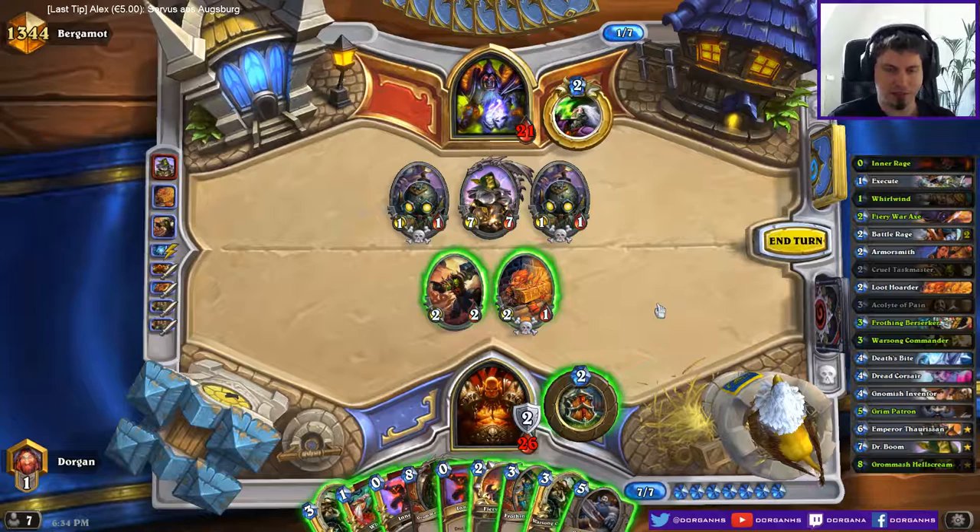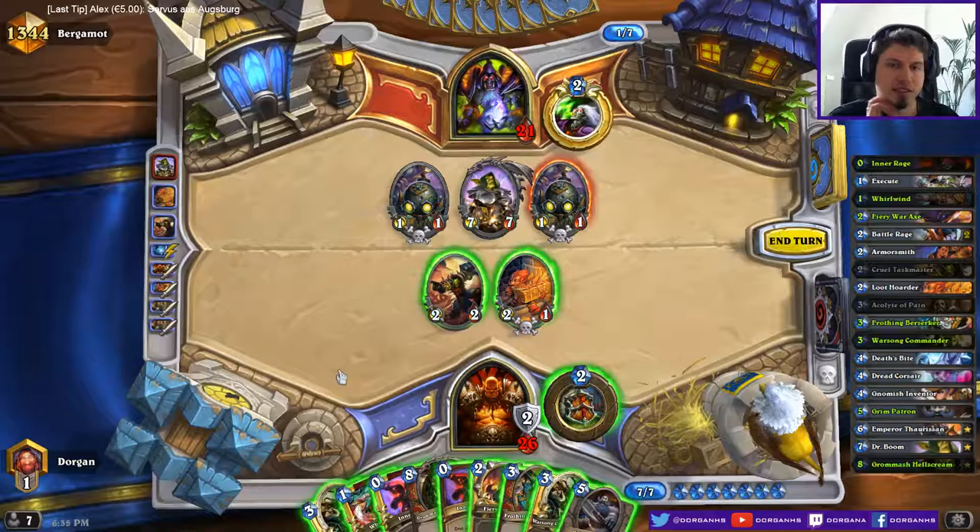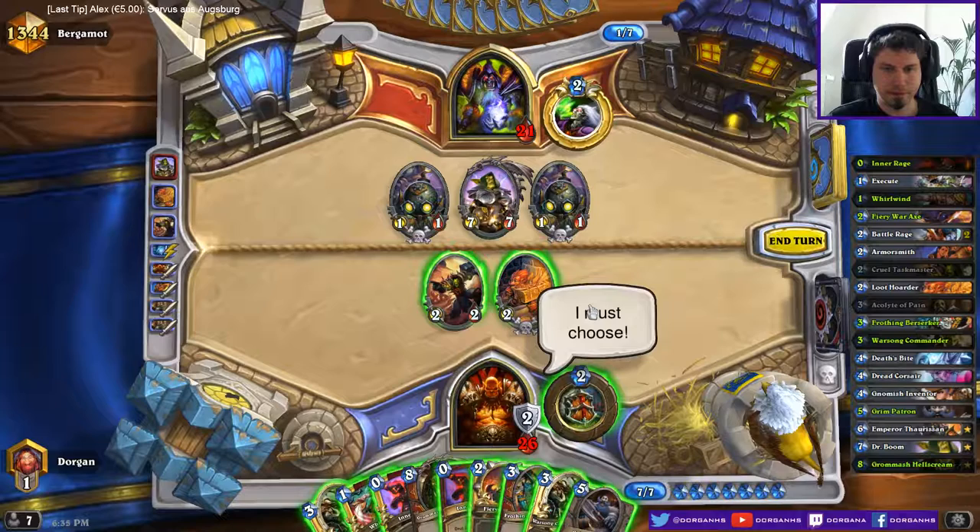If I had a Thorsa myself though, I could make a funny Frothing turn with all these Inner Rages, Whirlwinds and stuff. Let's see: that's 4, 5, 7 - okay, that's 2, 5, 7 minions. Means I play these 2 and Whirlwind - that's 9 plus 4, so 13? Still far from being sufficient.